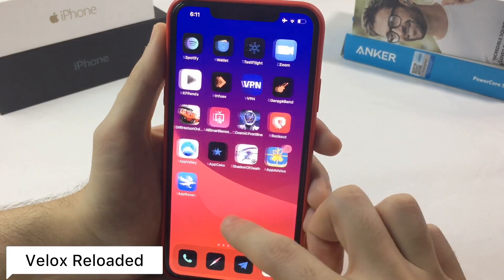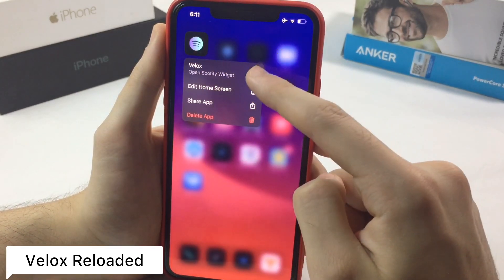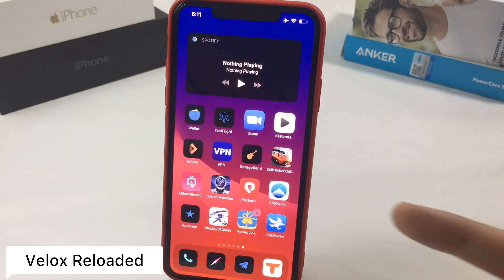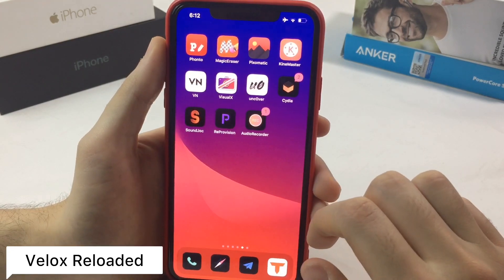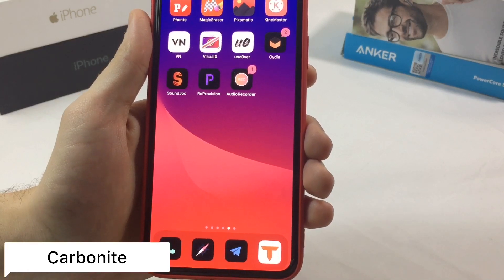The next tweak is called Vlocks. Vlocks will give you widgets on your home screen, which is really cool. If you hold on an icon you're going to see Vlocks here, and you can choose the full-size widget or whatever size you want. You will have widgets right on your home screen. Apple should add this to stock iOS too.